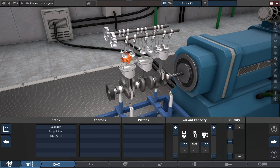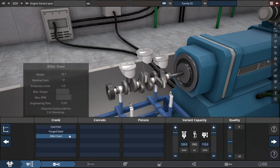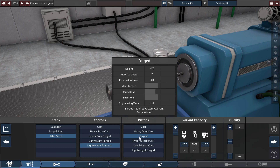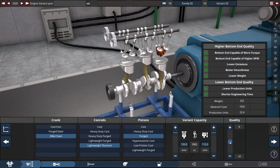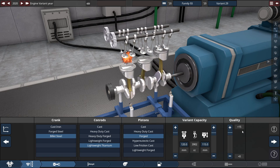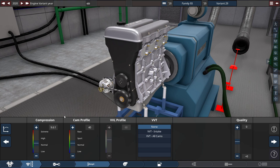For the crankshaft, it's got to be the strongest ones possible — billet steel crankshaft, lightweight titanium con rods, and regular forged pistons. For the quality slider, as you see here, you bring this up to a plus 15 for everything you see here, to get the most performance, torque, and everything that makes up this engine. For the compression, you set this to a fairly high 10.7 to 1 ratio. The cam profile raises up barely to a 45, and of course, VVT at all cams.